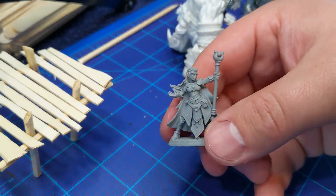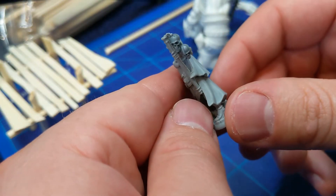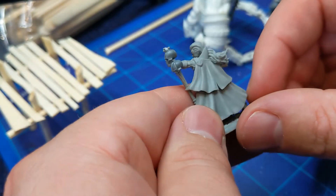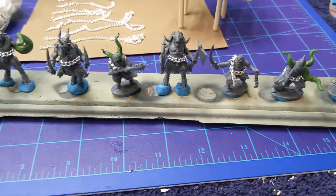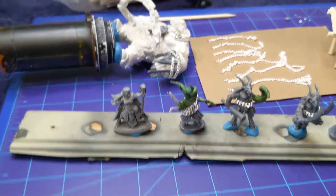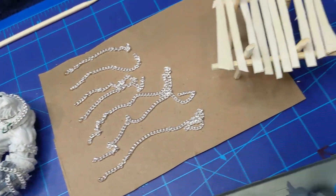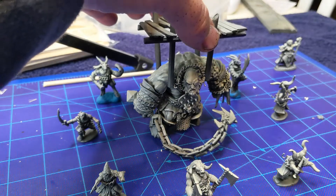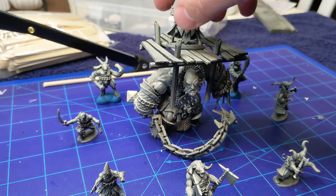I got this elf sorcerer model from the same Reaper line, and I just made a small adjustment — put some skulls on her staff so she looks evil instead of just regular. I'm going to make her look more evil by matching the paint scheme with everything else. Here you can see everything ready to go, all set to prime. I just did a simple rattle can primer of black on the plastic and wood, and then a zenithal highlight from above with another rattle can of an off-white color.